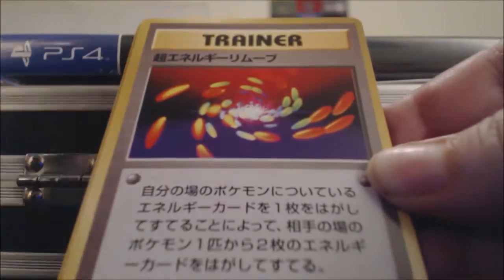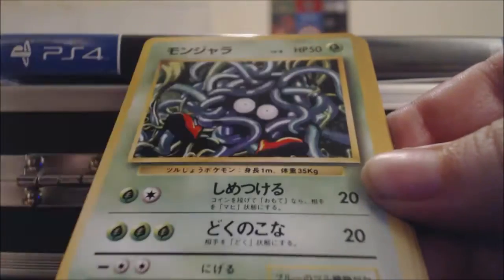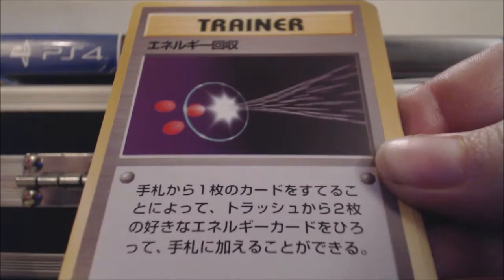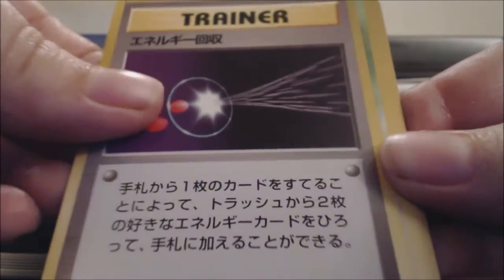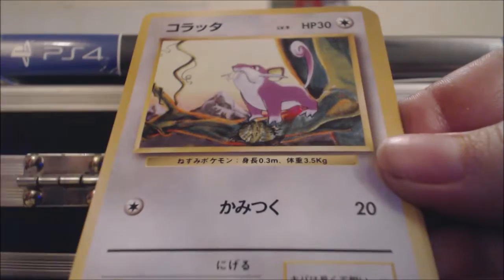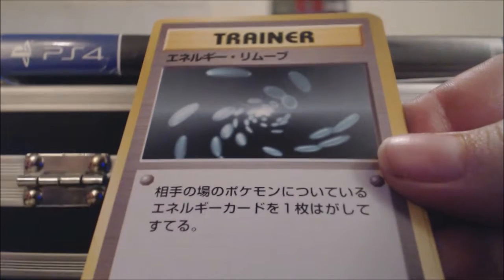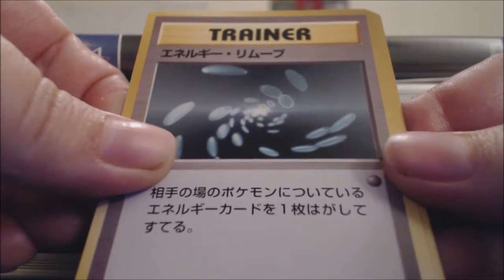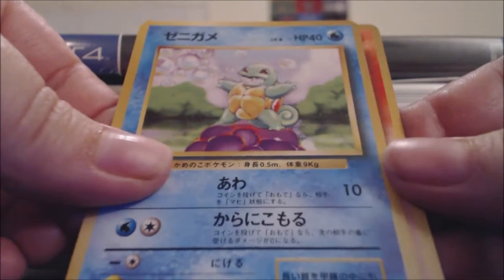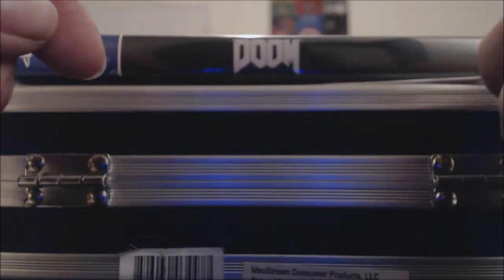Okay, so we got some kind of trainer card — I don't remember what this is. A Bulbasaur, a Tangela, another trainer card — I can't remember what that one is. A Nidoran male, a Rattata, a Farfetch'd. I don't remember what that one is, or that one. A Squirtle and a Growlithe.